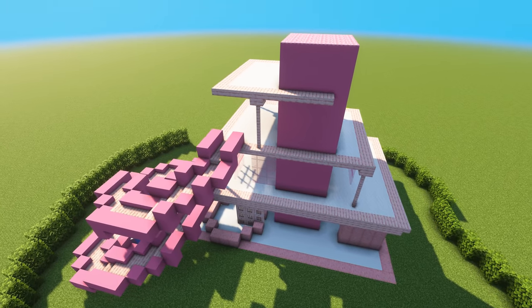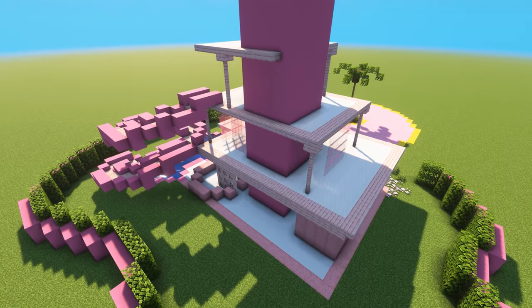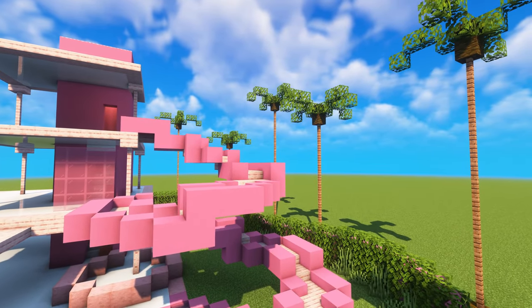As for the yard, it's surrounded by tall hedges, so I curved them around and tried to frame the house as best as possible without it looking too flat. To finish off the landscaping, palm trees needed to be added all around the build to give it that final touch — that chef's kiss. There are a lot of palm trees in Barbie land.